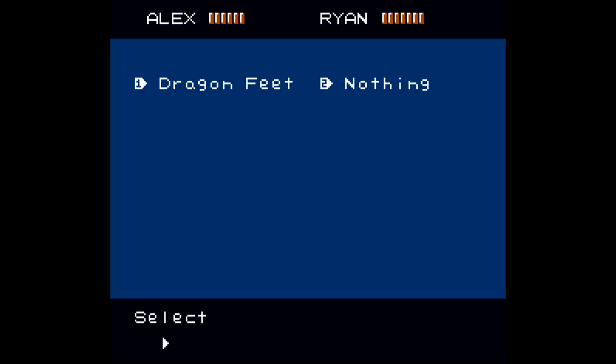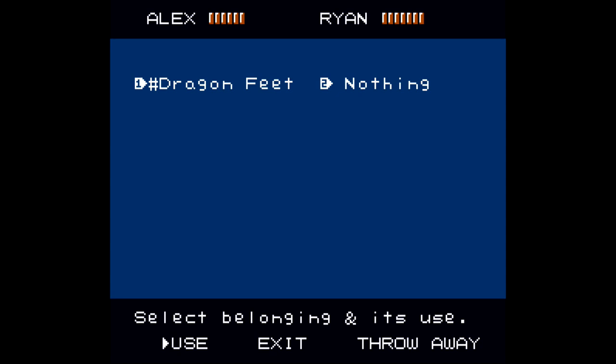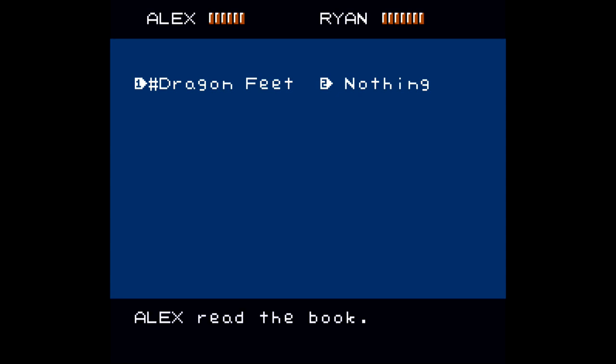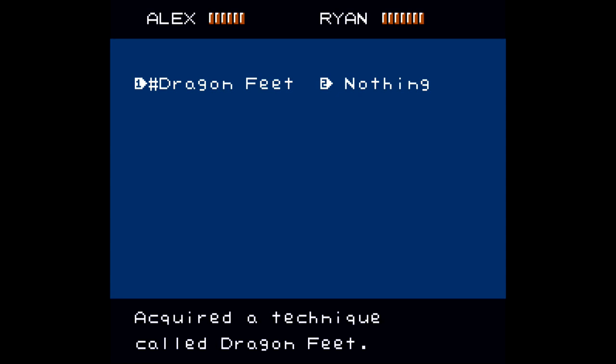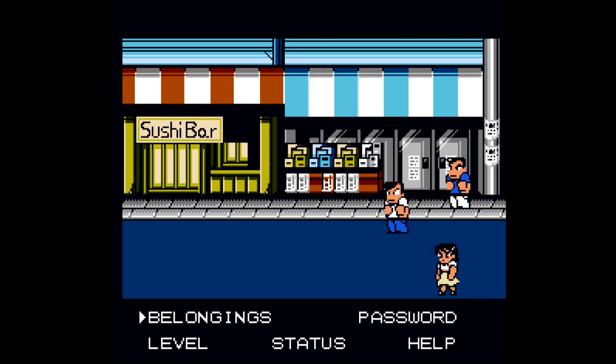Once you have bought it, hit the Y button to bring up the pause menu. Enter the inventory, which is called Belongings, then click on the Dragon Feet and make sure you learn it. You'll know you've learned it once there is a little hashtag next to it. You should now have the technique. Once you have the technique in hand, it is time to move to our next farming spot.